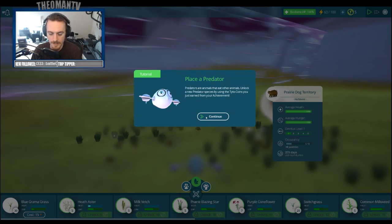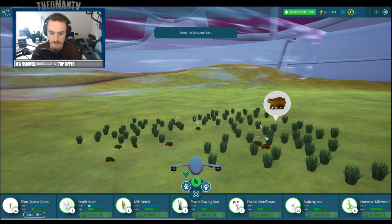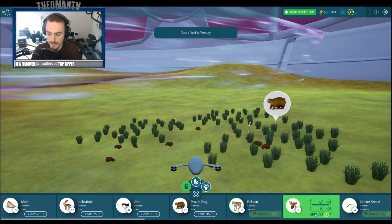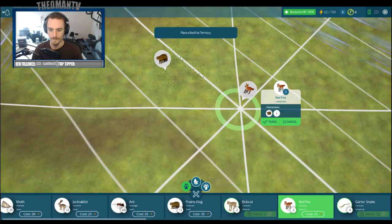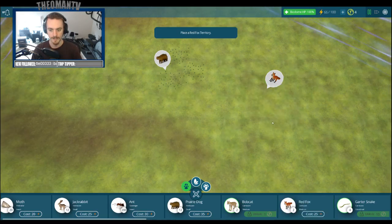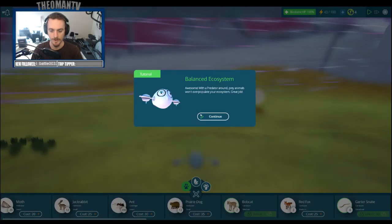They will overpopulate soon without anything controlling their growth - you need a predator. Predators are animals that eat other animals. Unlock a new predator species by using Tito coins you just earned from your achievement. We have to get the red fox - it's forcing us to unlock the red fox. Unlock. Place a red fox territory - okie dokie. So if I put a red fox over here, it's gonna interact with the prairie dog and the grass. Awesome - with a predator around, prey animals won't overpopulate your ecosystem. A prairie dog is not a rat horse, you jabroni.